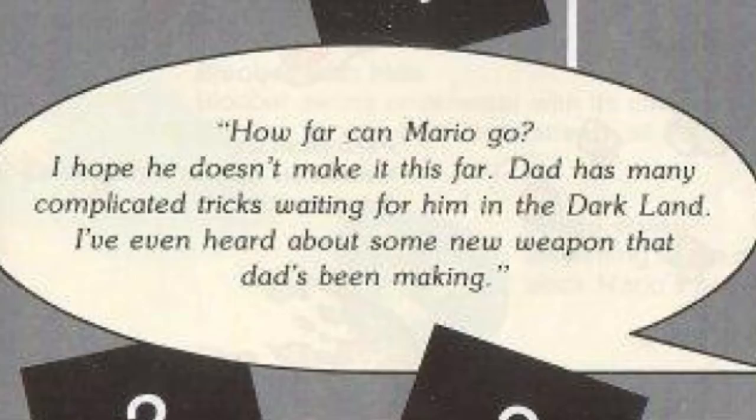'Dad has many complicated tricks waiting for him in the Dark Land, and I've even heard about some new weapon that Dad has been making.' Does that mean the tanks, the ship, the little hands that come down and pull you in? I never understood exactly what it was — it sounds like they're referring to one big gigantic thing you'll face in the Dark World. And then to sum it all up, a message written for two Mario players, signed 'yours truly, the Mario staff.' They really knew they went above and beyond with this manual.